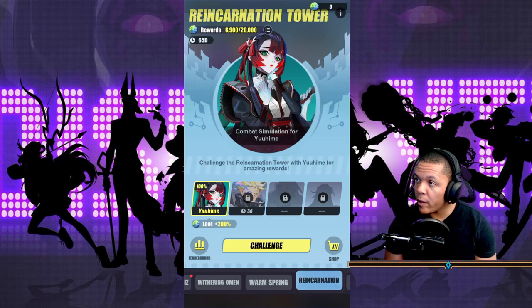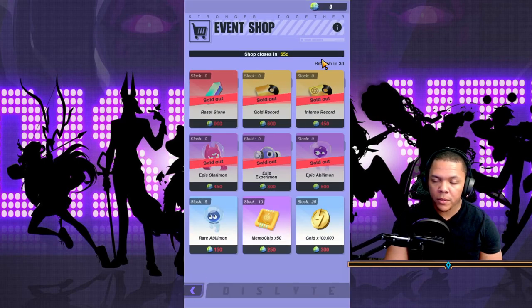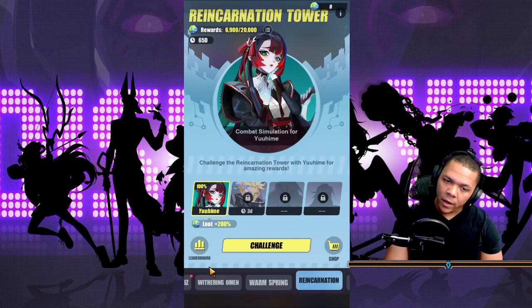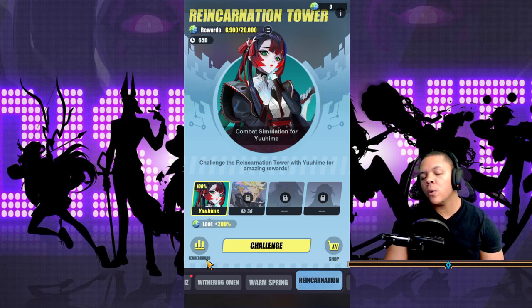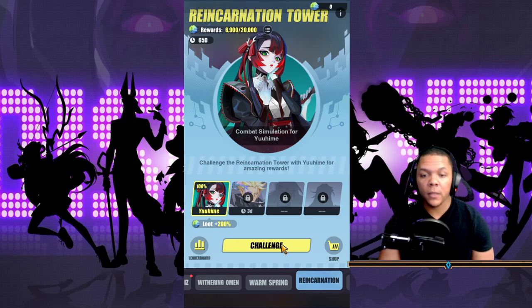I'm going to tell you how I play it, and we'll do a couple rounds just to show you exactly how to be most effective in it. Obviously, you have the Reincarnation Tower and some shops. After doing it a couple times you can buy a couple things. What I like about this is you get to use units — espers — that you wouldn't normally use. So yeah, let's get right into it.